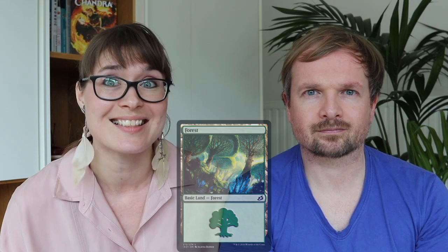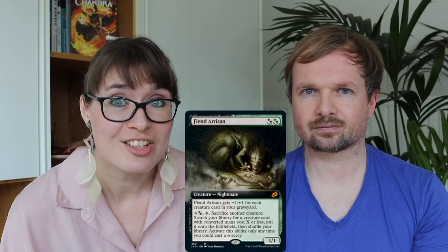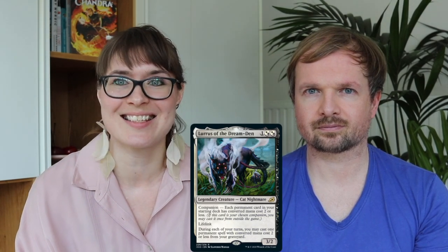We also have three foil lands we really want: the Plains from Jesper Ejsing for his beautiful art, and an Island and Forest from Alena Danner. After the lands, we want some commander cards — Callum Ax for Bram's new deck together with Sprite Dragon, and two very expensive cards: Fierce Guardianship and Flawless Maneuver. For the foil rare or mythic slot, we're hoping for Fiend Artisan, Lurrus the strongest cat, and Kogla the Ape Titan.